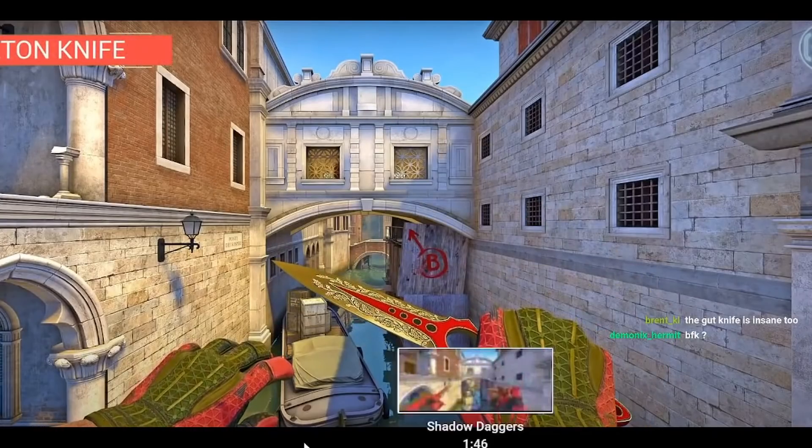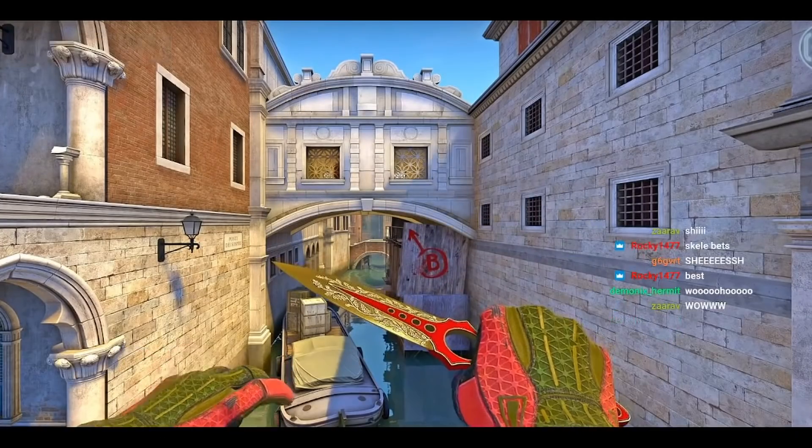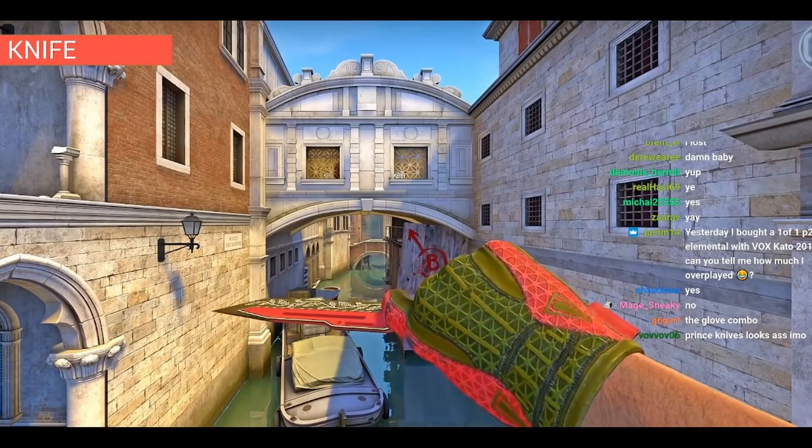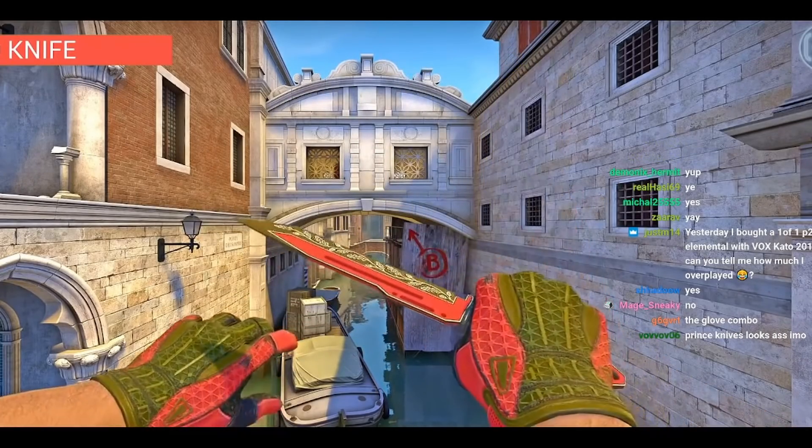Part two. Skeleton knife. Oh my god. Is it better than the flip knife though? I'd say yes. The red is so weird on that. Look at his gloves — I didn't even realize. Those are prince gloves.